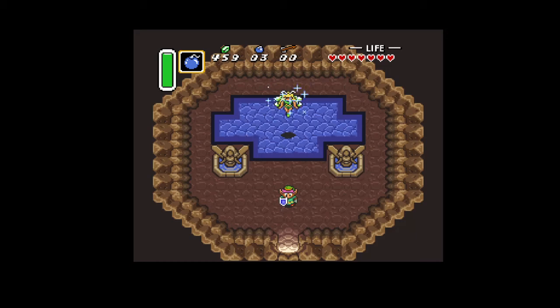Hey, welcome back. I found myself staring at the edges of this fairy fountain trying to figure out what's going on. You can see along here there's these kind of rounded stones, and in these corners there's a little funny ledge. There's funny transitions between the diagonal stones and the straight stones — that might be a hardware limitation. Looking back over the years, there's some things that might not be done in a current game of this same style.